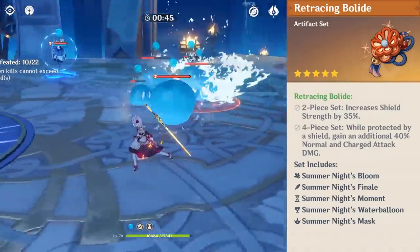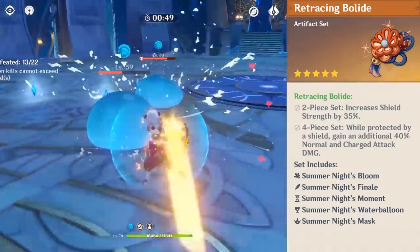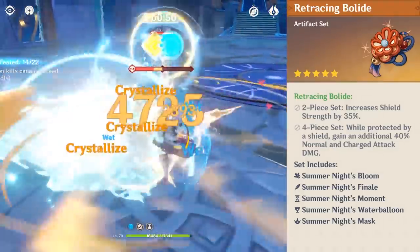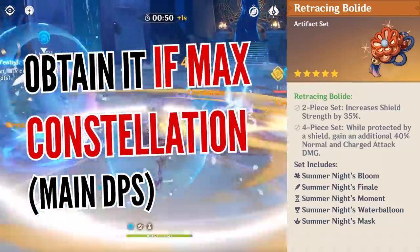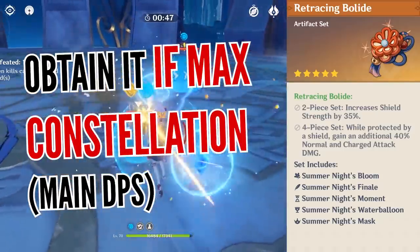The second artifact set, Retracing Bolide, is only a good choice if you can keep the shield active, since these set bonuses are non-existent if you don't have one. Keep in mind this set is recommended to be pursued if you have max constellation Noelle and you wish to build her as your main damage dealer.